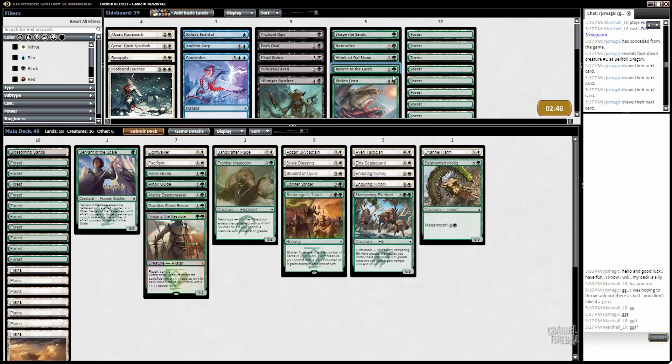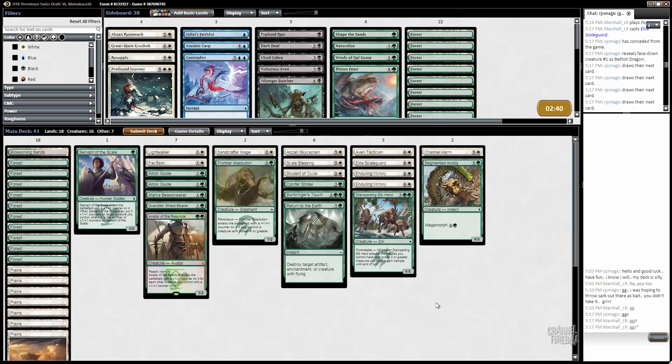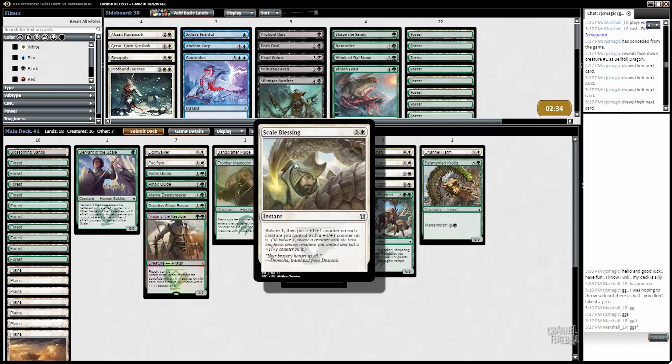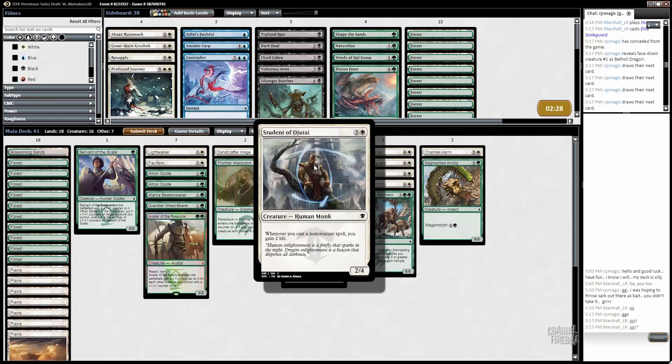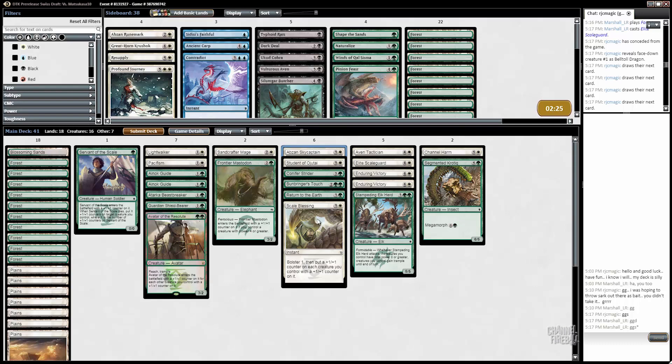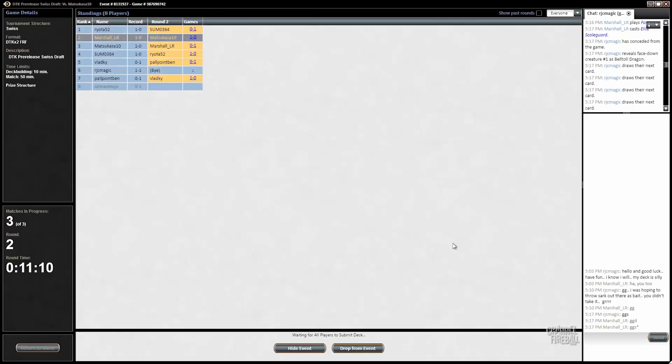I think we want to bring in a Return to the Earth here — it takes out the Citadel Siege and also can just kill random flyers, and white and blue tends to have quite a few of those. We might cut Scale Blessing or Conifer Strider, but I don't want to add another four-drop without cutting something. We'll cut Channel Harm — that way we're hedging by taking out a conditional spell when we put in a conditional spell. It gets pretty rough if you have both in hand and nothing to do, and you just lose to random creatures.